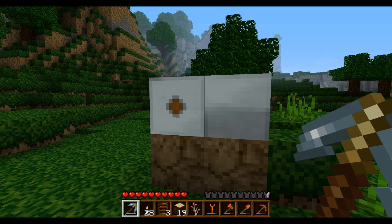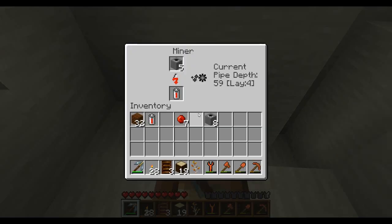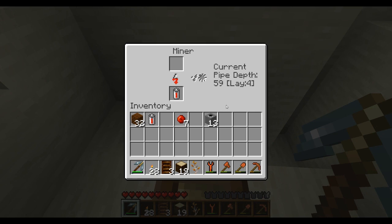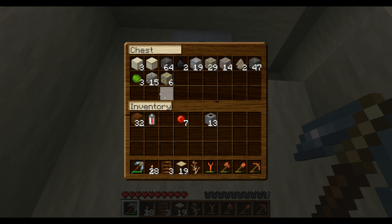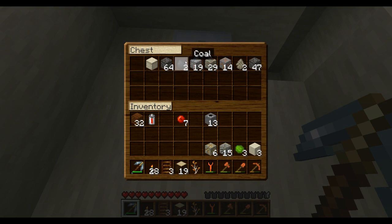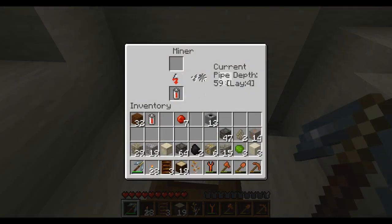Hey guys, Galusia here. Today I'm continuing to work with my miner, which appears to have hit its bottom layer - probably some bedrock at that point. As you can see, it works pretty good once you make all the stuff for it, plus like 20 coal. I already pulled the coal out of it, but that's a decent amount of stuff. We got 59 - all right.